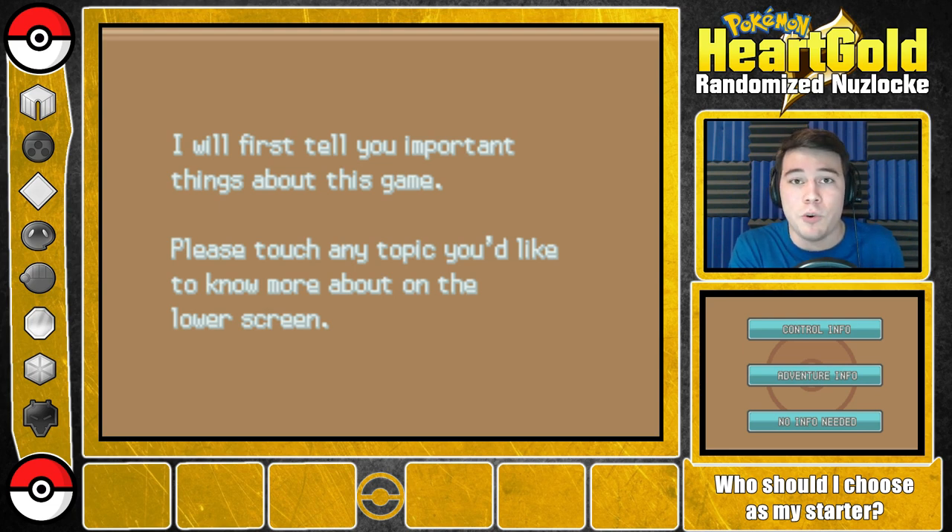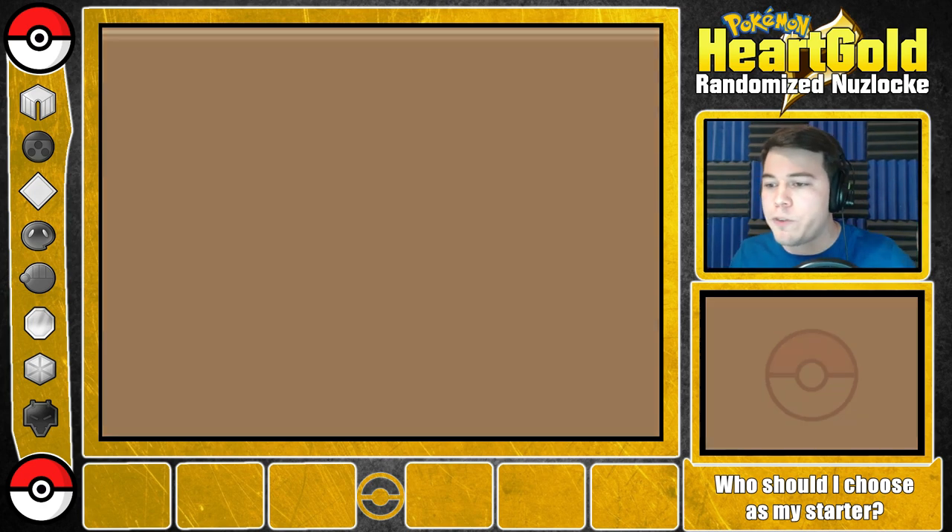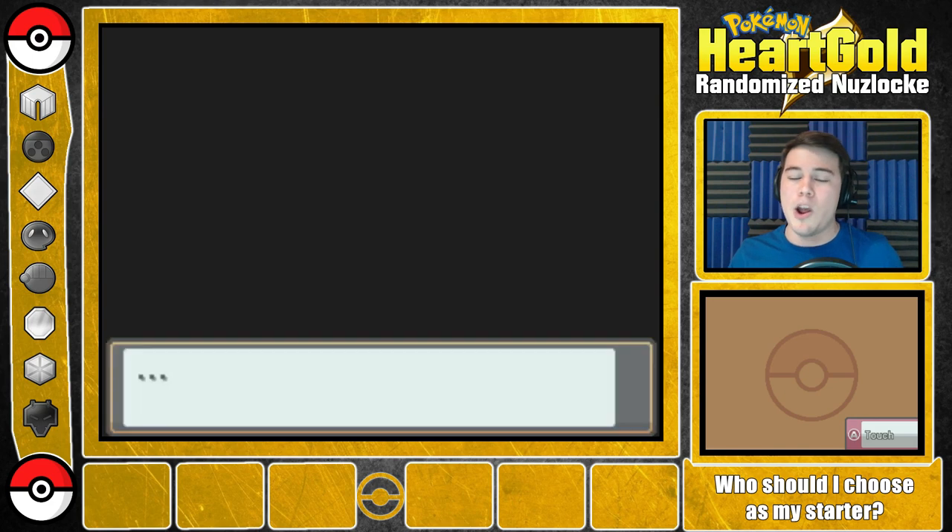And the option to nickname whatever starter we end up getting. So there is going to be a straw poll in the description for you to click on and vote on whatever Pokemon you would like me to pick. And with that being said, I think that is everything I need to say. Let us go ahead into the game. No info needed — we know how to play Pokemon. Or at least we hope so. If this is the first time you're ever watching someone play Pokemon, well, I don't know what to say to that.